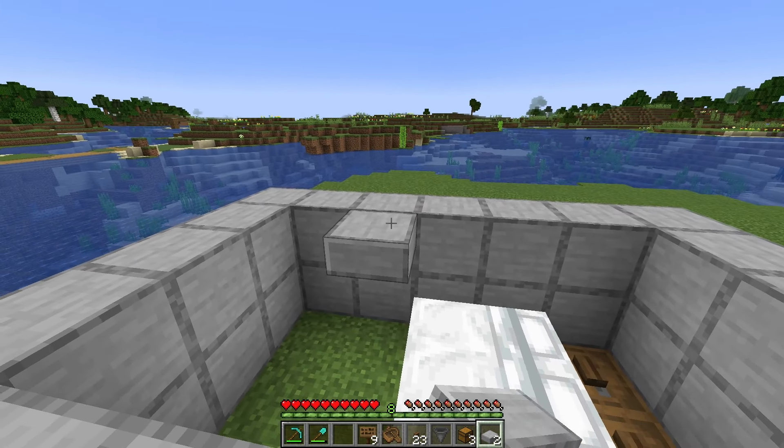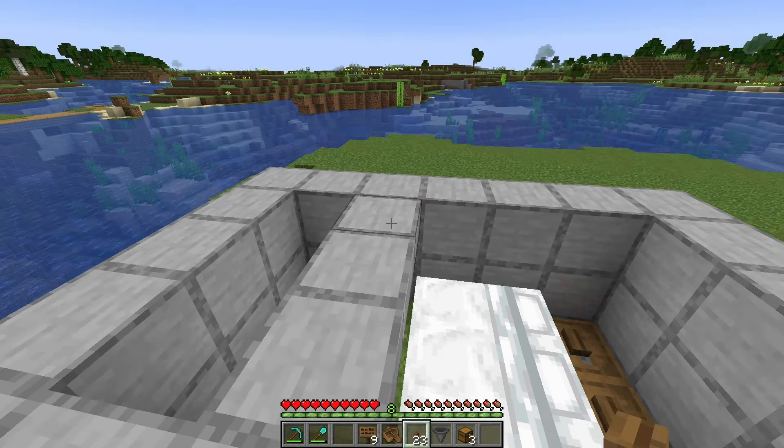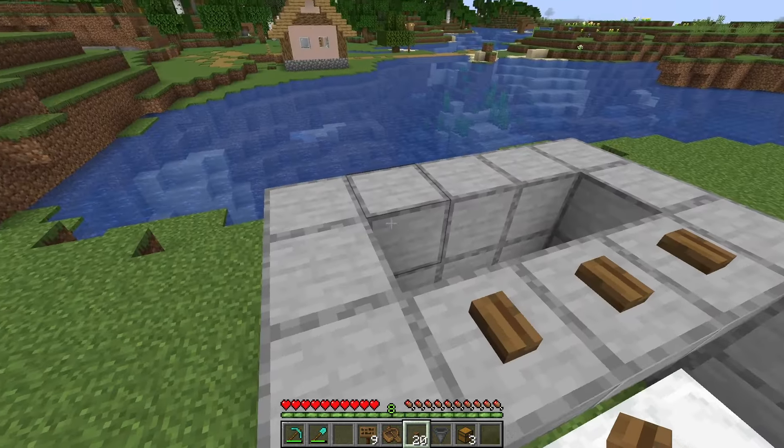Take your 3 slabs and place them like this, covering them and all the other blocks with buttons.